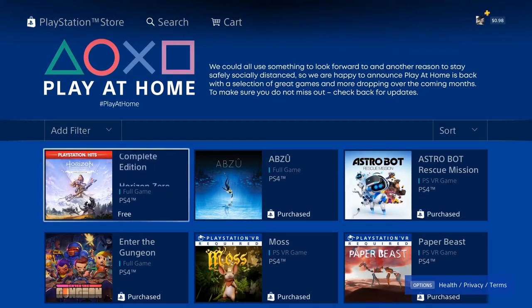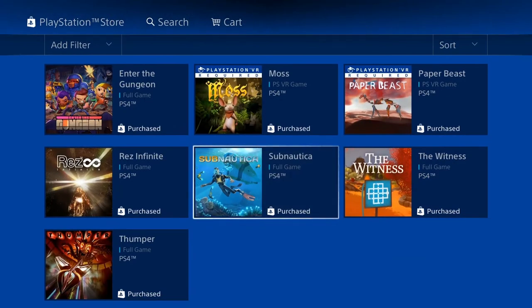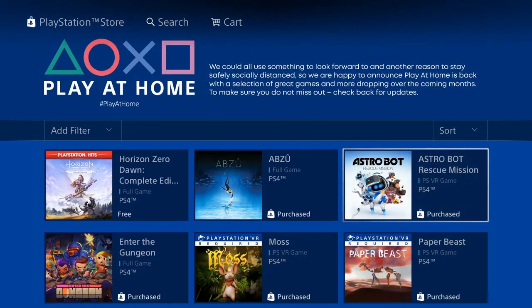I did a video already on the first nine free games, which were a ton of indie games as well as PlayStation VR games. I recommend — even if you don't have PSVR or don't intend to play some of these indie games right now — you might want to just add them to your library. The Witness is a good puzzle game, Thumper is a cool rhythm game, and Astro Bot Rescue Mission plus Moss are must-haves if you have VR.